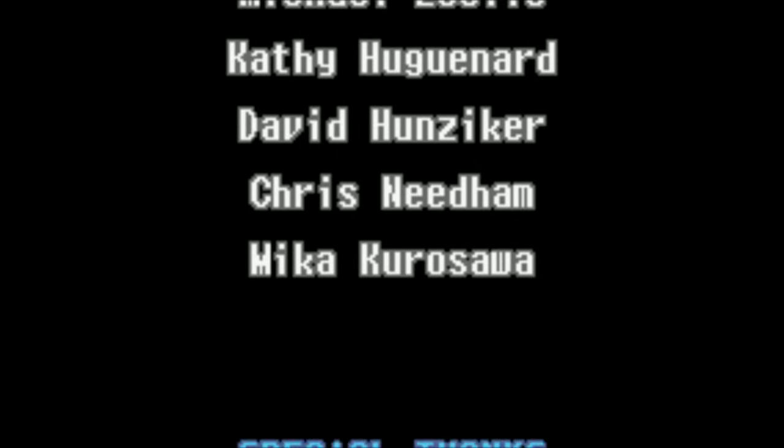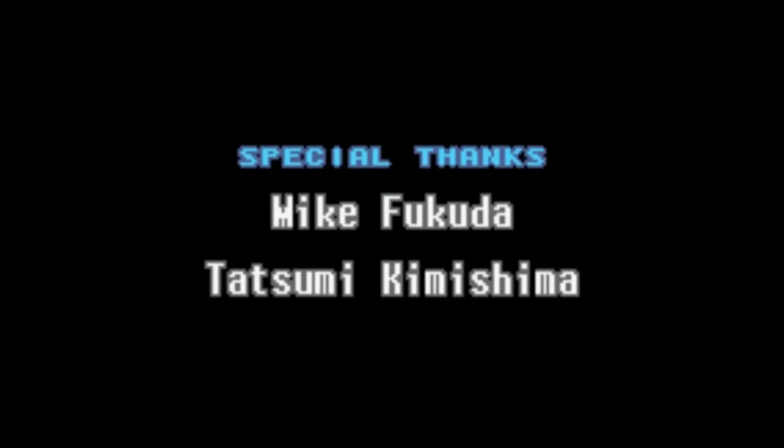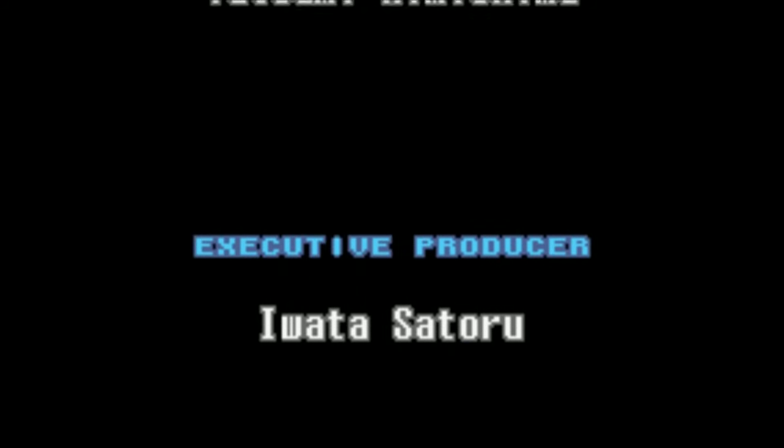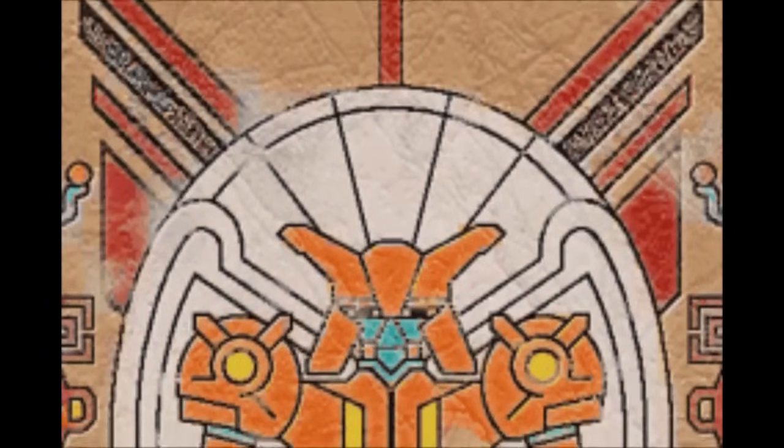Metroid 2 kept the two-piece. Super Metroid attempted to make it more like a sports bra — it looked like a workout outfit. And in Super Metroid, Zero Suit Samus was really buff and toned. That makes sense for someone of her physique and class.